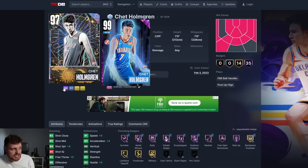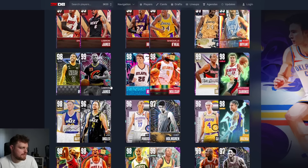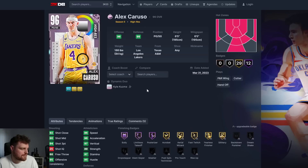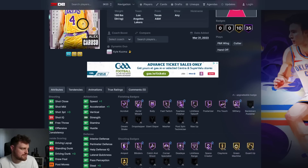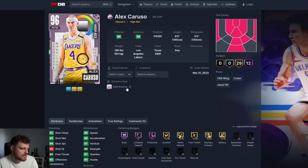Chet and Poku would be a fun duo to use, and I don't think I'm ever going to get this version of Chet, so I just paid the like 15k for this one. Alex Caruso goes up a tiny bit - the problem is these guys are already basically perfect stats wise, so they just get their extra half badges boost.